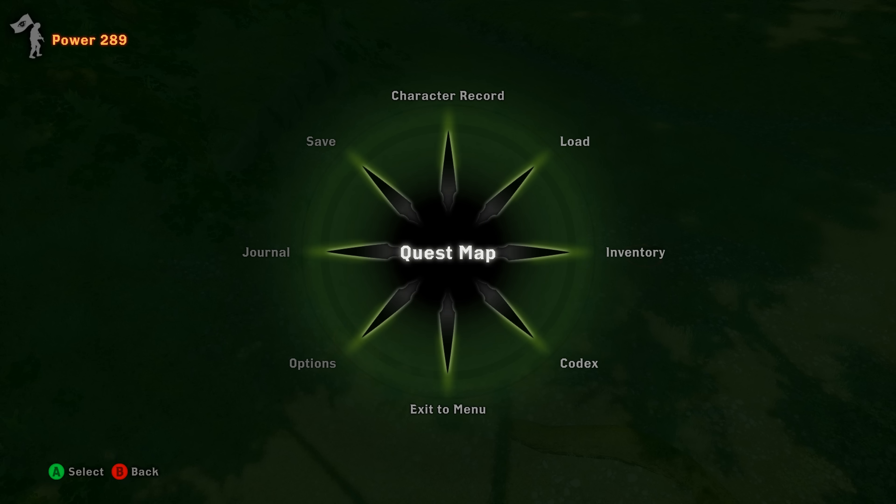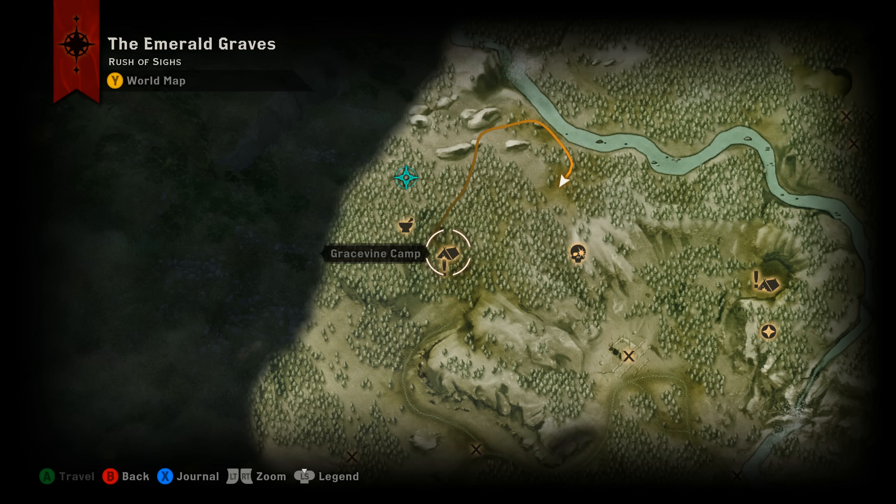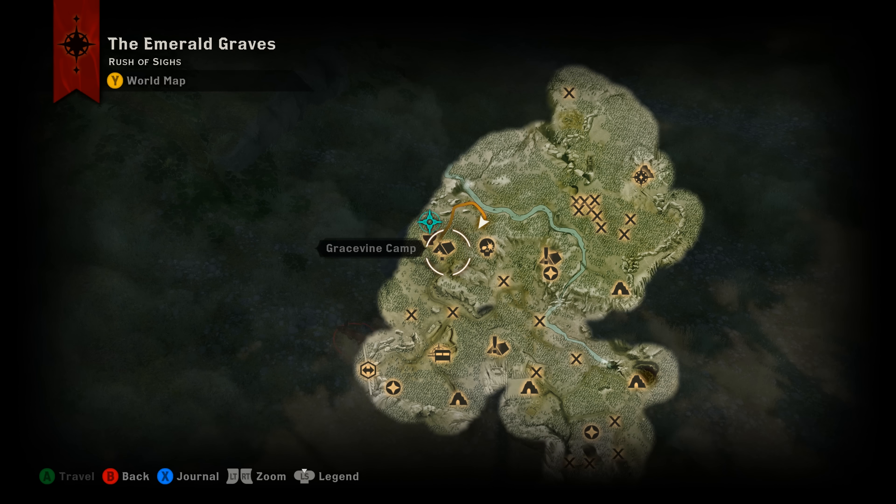Our first spot — let me show you on the map — is right here, just north of Gracevine Camp. Gracevine Camp is at the northwestern corner of the map; Hill Camp is where you enter the zone. Port out to Gracevine Camp and you can see the path I took on the map.